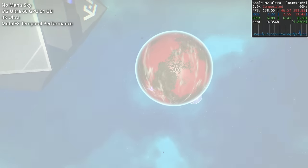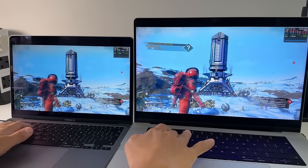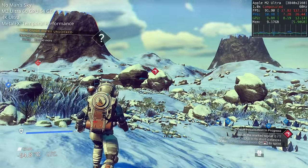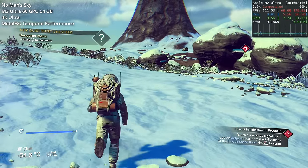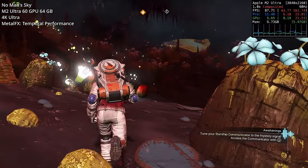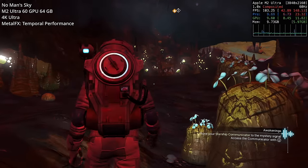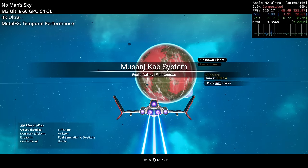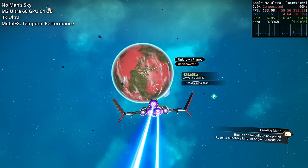Next up is the highly anticipated port of No Man's Sky, which works fantastically on Apple Silicon Macs whether you're on the base M1 or something more powerful like a Max or Ultra chip. It's an action-adventure survival game based on procedurally generated worlds with literally trillions of planets to visit. You advance by mining for resources, improving equipment, buying and selling using credits, building planetary bases, and expanding space fleets. You can fly around in space and visit any of these planets, and years of development have made this one of the best additions to the Mac gaming library.